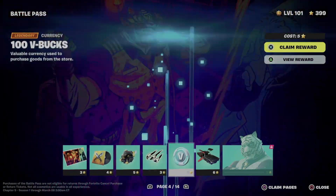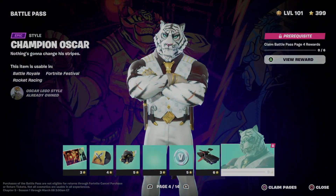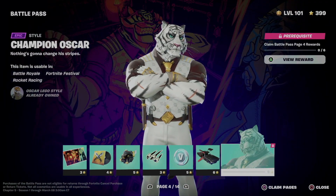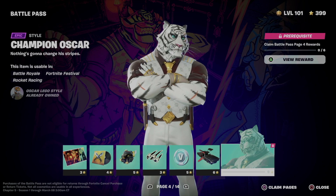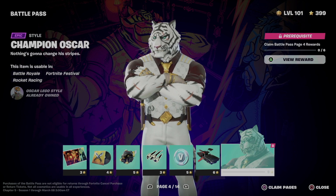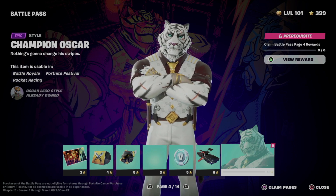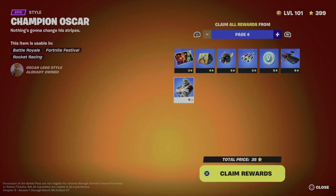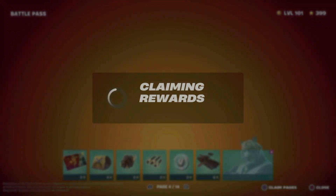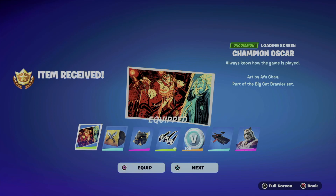Instead of taking a look at them one by one, we're just going to claim pages and move on to page number five as well today — one page at a time. Press square, and you guys are going to see on the bottom right of your screen it says 'claim pages' and then close. So just claim pages and take a look at the entire page.